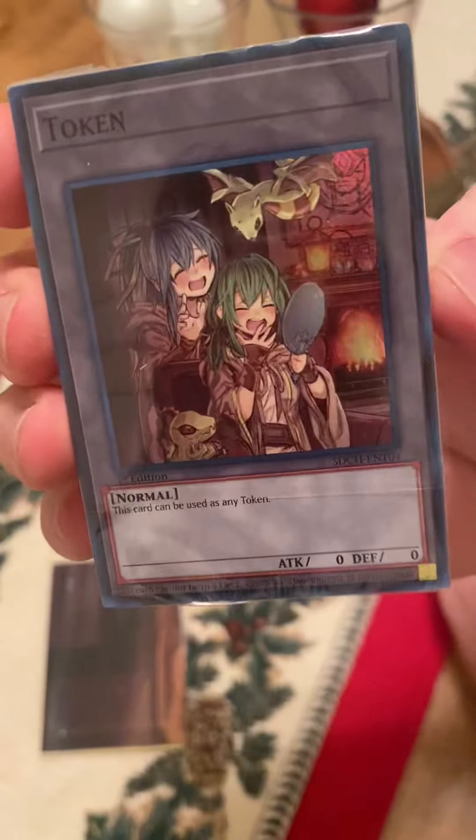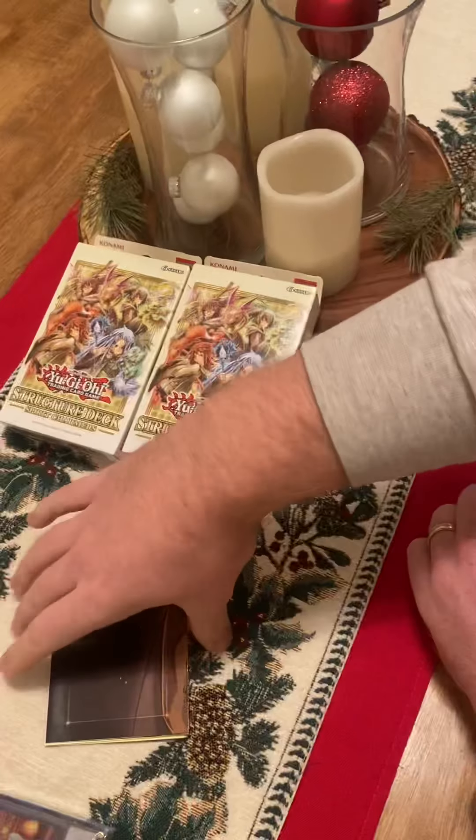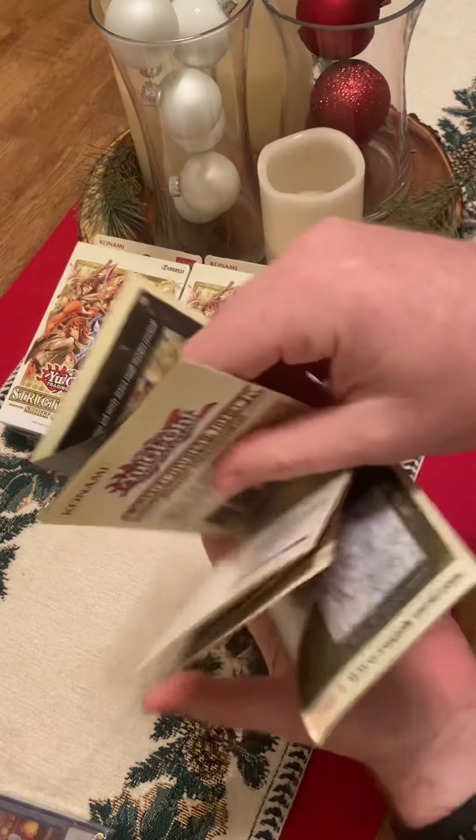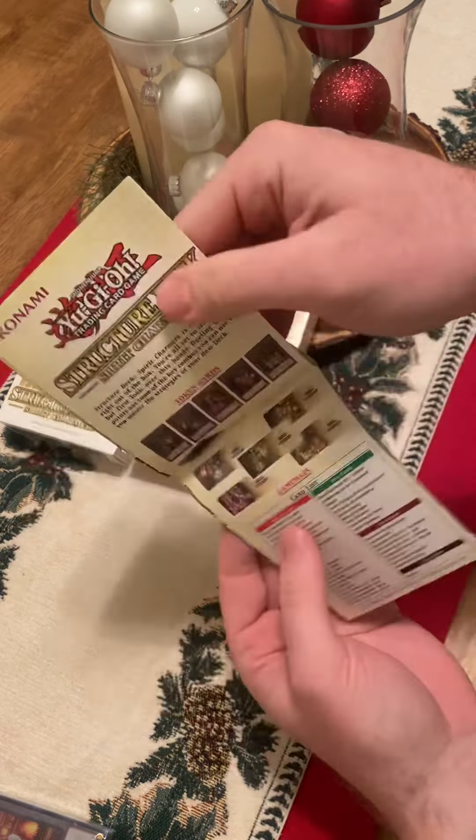Here is our first token. Here is our mat. So that's the token slash mat slash guide. Then here we go — here is our structure deck.